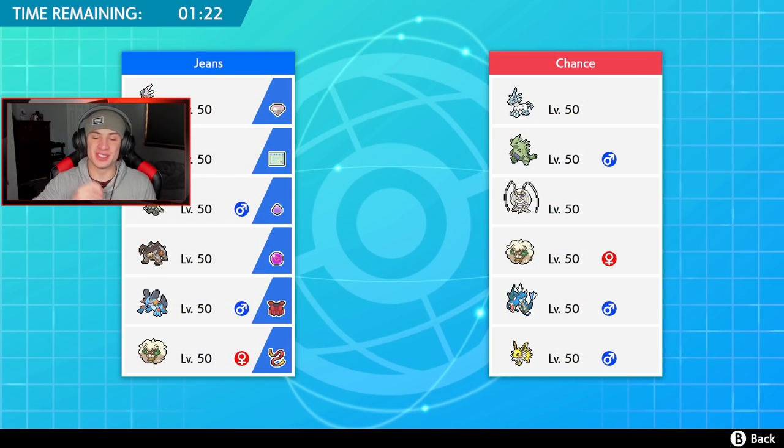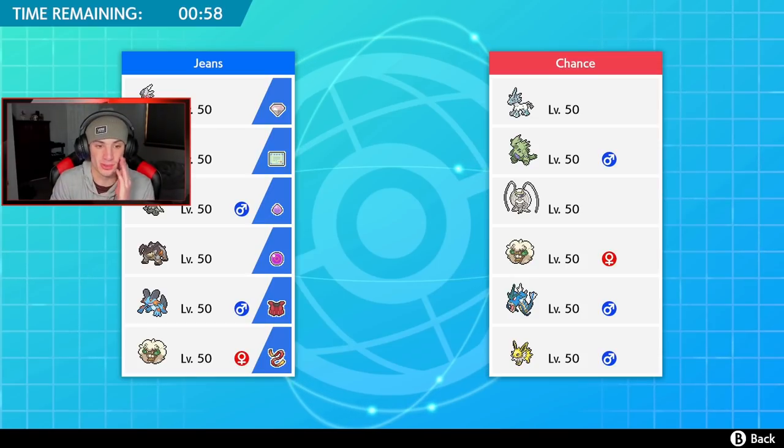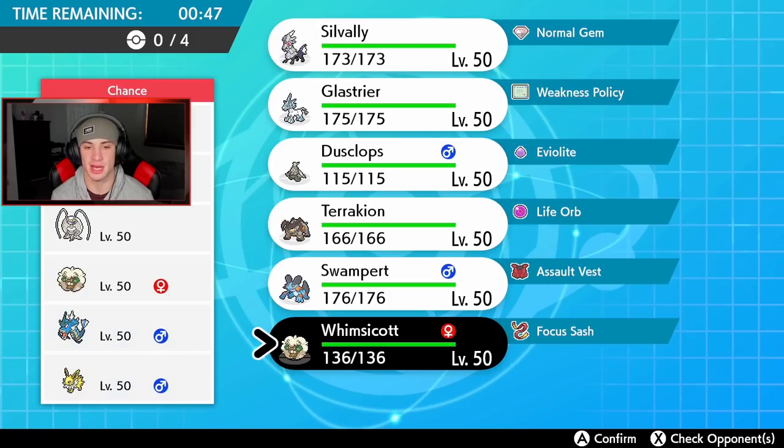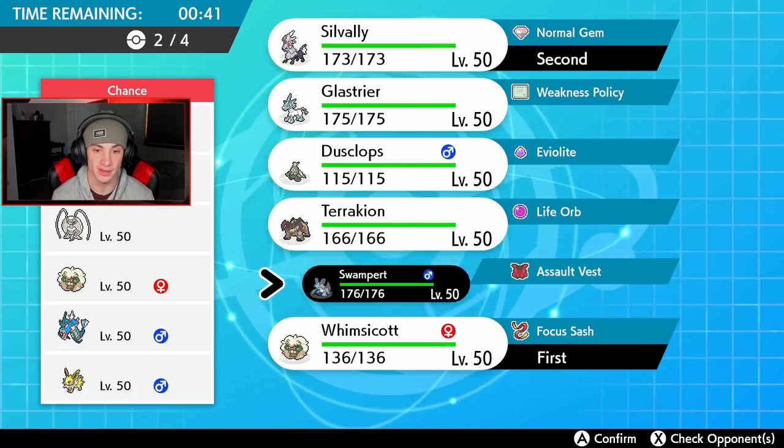Third and final battle — looking for that winning record. This guy has a pretty cool team with Glaceon, Gyarados, Jolteon, and Pheromosa. Gyarados is one of my favorite Pokemon — such a cool typing with Flying and Water. He doesn't have Trick Room, which I really like. I want to roll Whimsicott. I'm going to go Sylveon and Swampert, with Terrakion in the back.